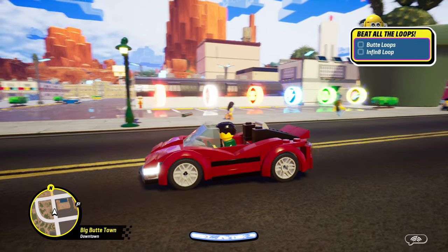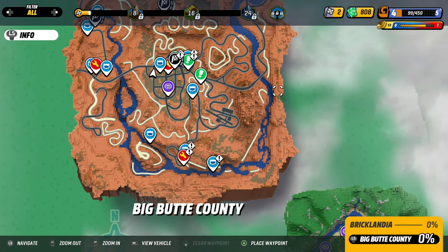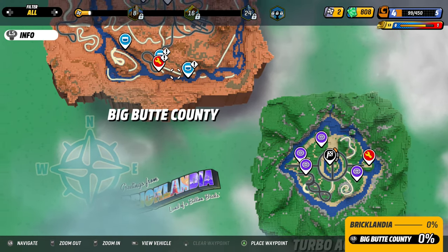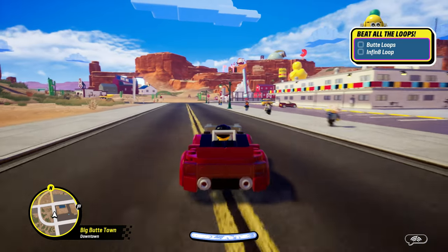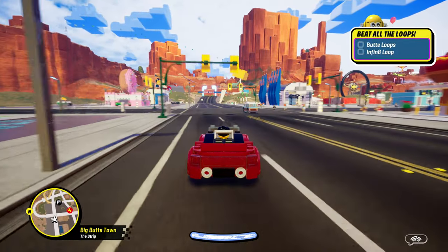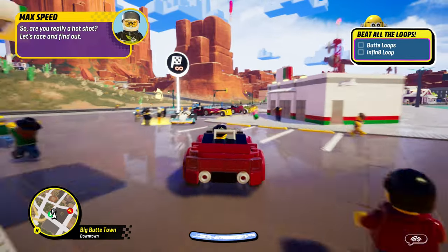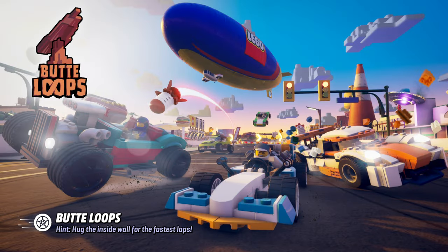You've got a selection of environments you're able to visit. This is the lands of Bricklandia. There's a main hub area, Turbo Acres. We're in the Big Butte country, which is kind of like the western area. There's just a huge array of different challenges, cups, and characters that you can compete against, and you can personalize and customize your vehicle options.